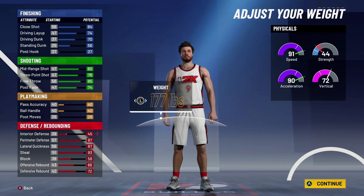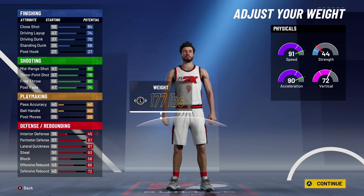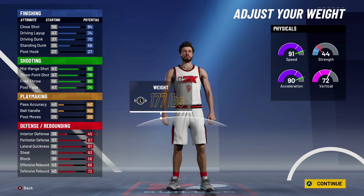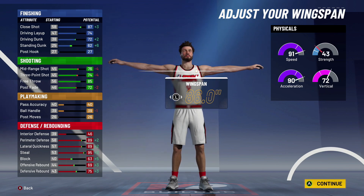At 6'5" and 178 pounds, that brings us to 99 speed once you get your 99 overall and your plus-4 from drills. Who doesn't want 99 speed? You're going to be the fastest player on the court. This build is just a monster — it's literally a two-way demon.